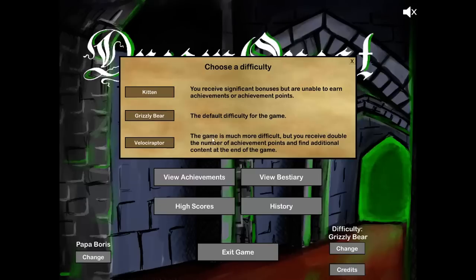On Velociraptor difficulty, you start with more crappy cards in your deck, get less gold, and monsters have their numbers tweaked not in your favor. You get double the achievement points and find additional content. There are three floors in this game, and on grizzly bear the objective is to clear the third floor — once you do, you win. On Velociraptor, there's an uber boss after the third floor, and that is the ultimate achievement. I've never done it — the ultimate boss is ridiculously hard. There are really only a handful of viable builds that could possibly have a shot at killing him. I don't know if I'm going to kill him in this playthrough, but I will try.